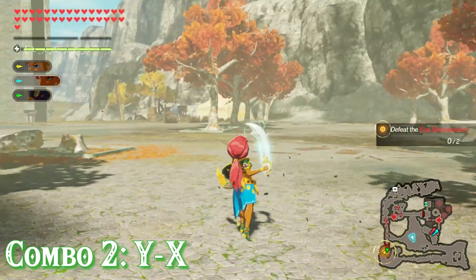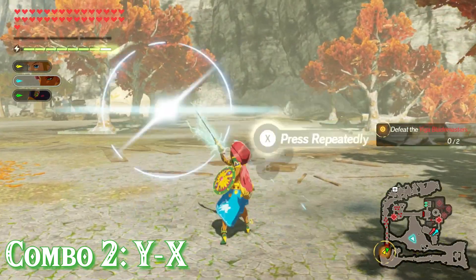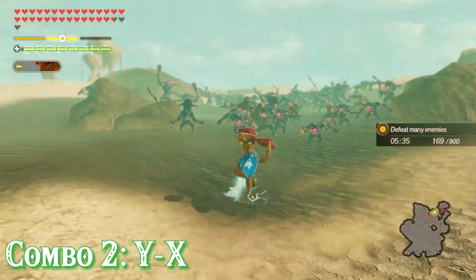Next up is her YX combo. For this one she'll perform a regular sword swing followed by a second one that sends out 3 bolts of lightning in front of her. After this you'll be prompted to rapidly press X, and if you do, Urbosa will continue swinging her sword and send out multiple bolts of lightning.